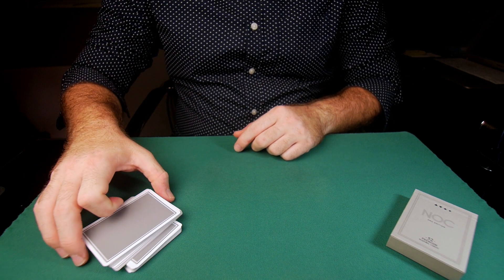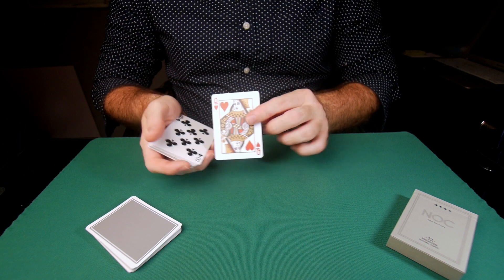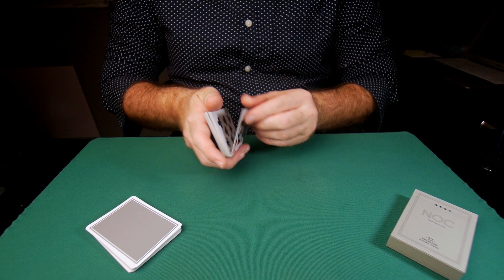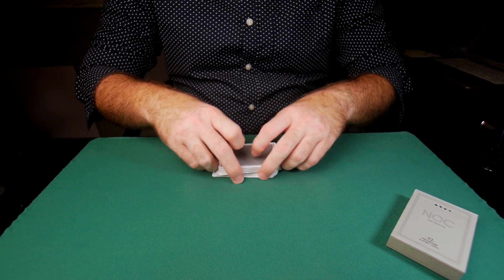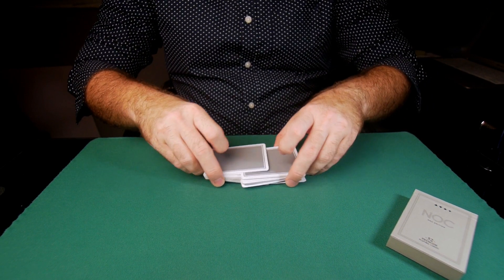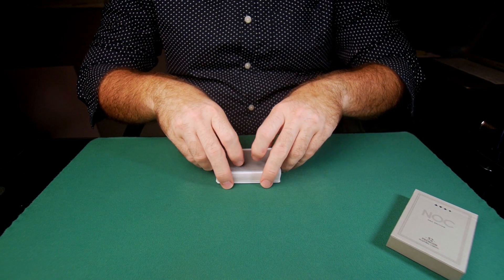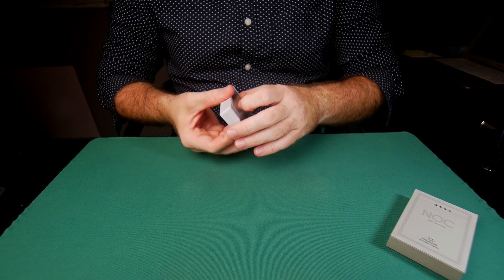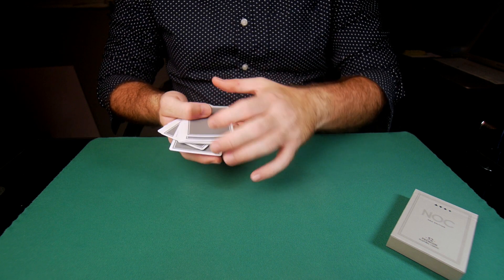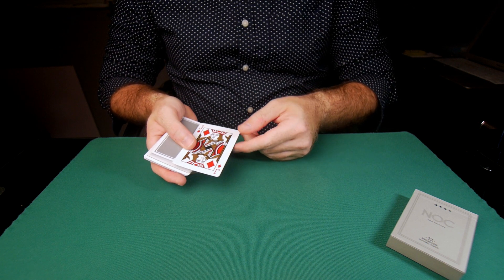Let's take a look at the location of his cut. The card is the queen of hearts — that is the card my spectator freely, out of his own choice, cut to. We are going to place that card into the middle of the deck, give the deck a few shuffles and cuts, and then have our spectator choose a card wherever he wants. He can choose this card right here. Now this should be his card, right? Well, turns out that it's not his card.